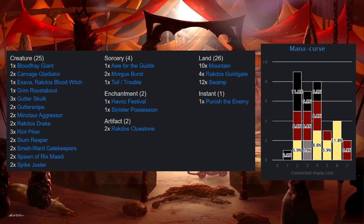So we've got 25 creatures, 4 sorceries, 2 enchantments, 2 artefacts, 1 instant, 26 land, and we've got a mana curve off to the side there.